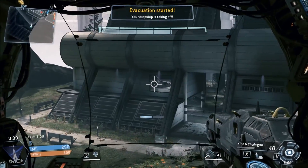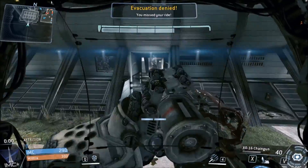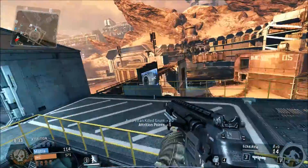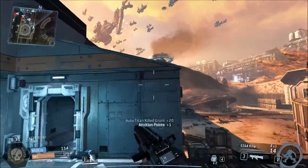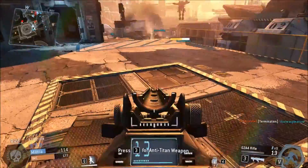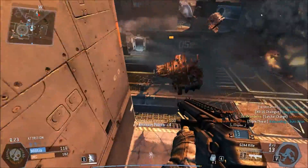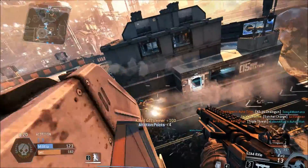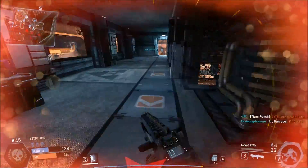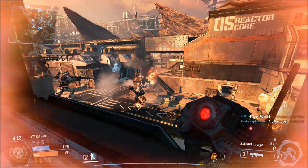Titanfall gets a 10 for style — the wall running looks absolutely awesome when you pull it off correctly. For bugs, there's a huge issue with Crysis 3: an extremely high amount of mouse input lag that makes it very difficult to aim. Apart from that there isn't much else, so we give it an 8, knocking 2 off for that major issue. In Titanfall I'm yet to come across a single glitch, so Titanfall gets a 10 for bugs.